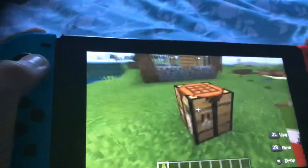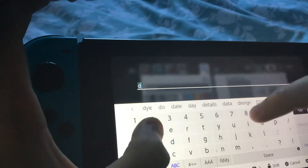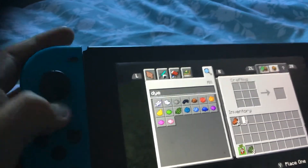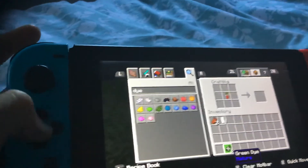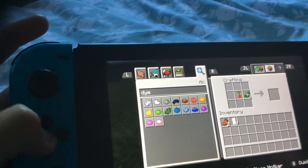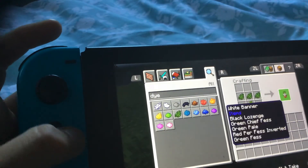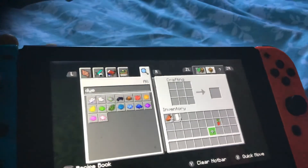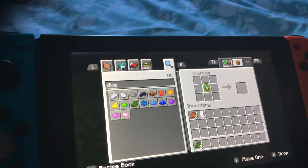Then what you do is grab more dye — the green one. Then you've got the green dye again and then you do this. I think it's like this — no it isn't. That goes down there and that goes like that — yeah, got it. So it should be looking like that right now. You need to grab an extra three more green dye and put it in the middle.